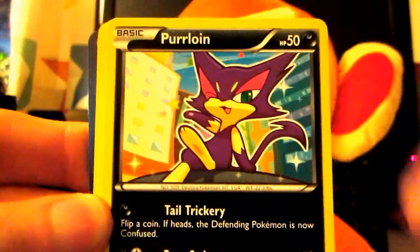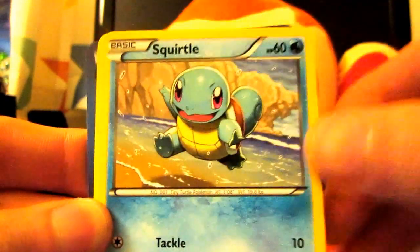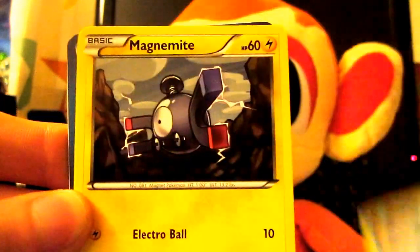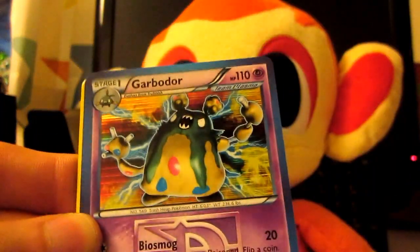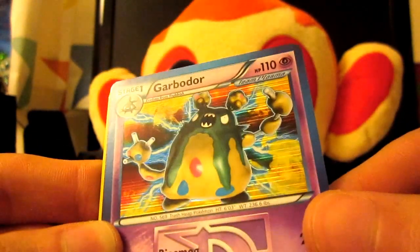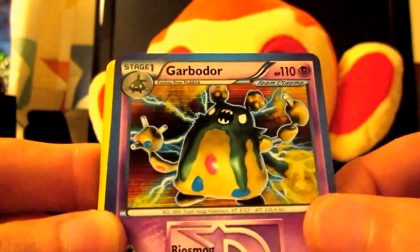Fungus. A Pearline. Skitty. A Squirtle — oh, that's a cool card. Love seeing the starter Pokemon there. A Magnemite. A Koffing. Oh, nice guys — we've got the Reverse Garbodar Hollow. That's pretty nice. Team Plasma card too.